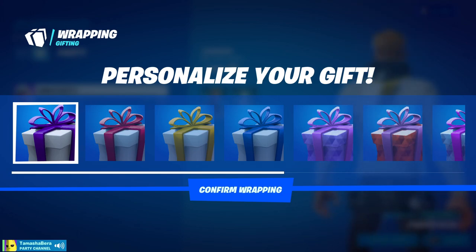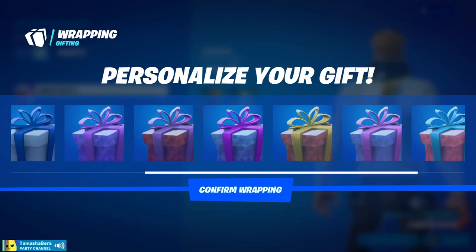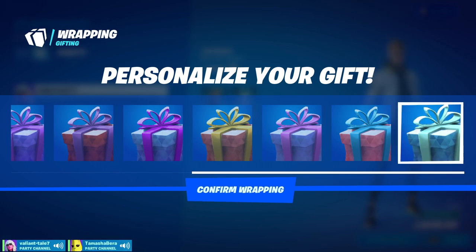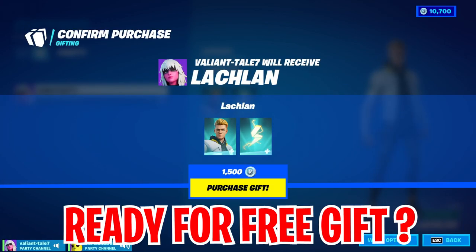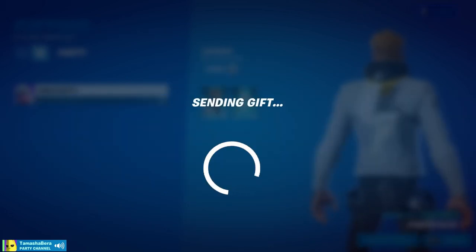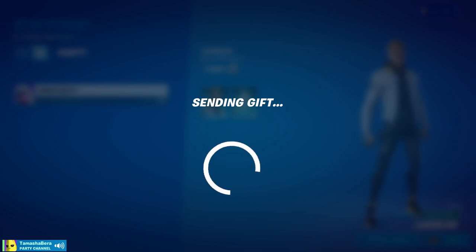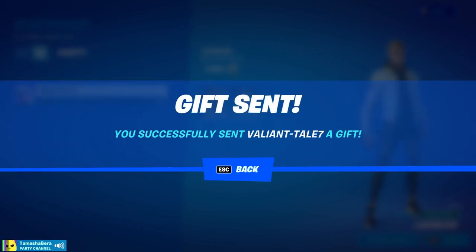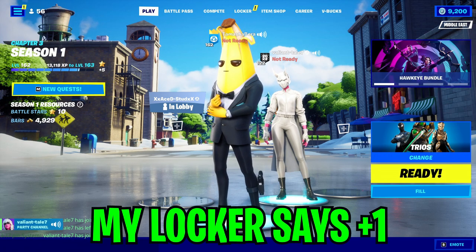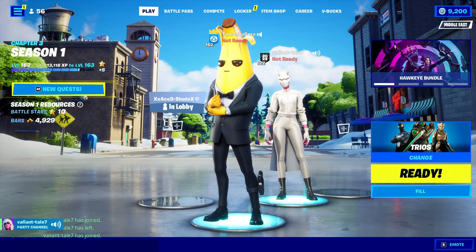Since you have followed both steps, let me go ahead and send this to you as a gift. But before that, do you have a favorite color gift box? The blue one. Alright, let me get this blue gift box of chapter 3 to you — are you ready to receive the free gift? Yeah. The gift is being sent right now to your Fortnite account and you should be getting the new skins. There we go, the gift has been sent.